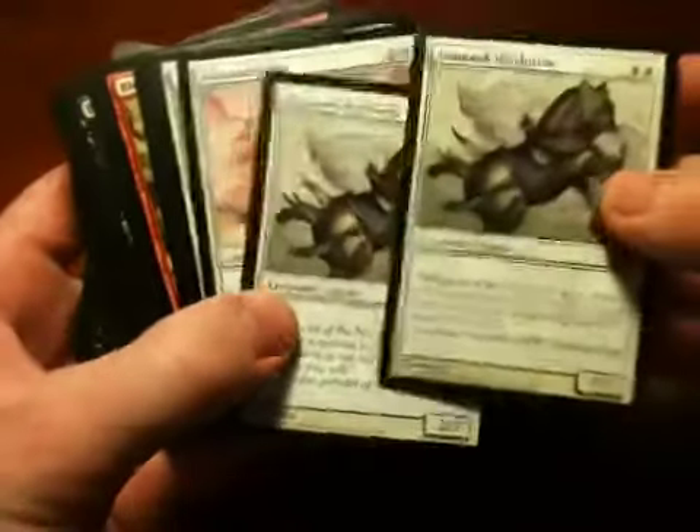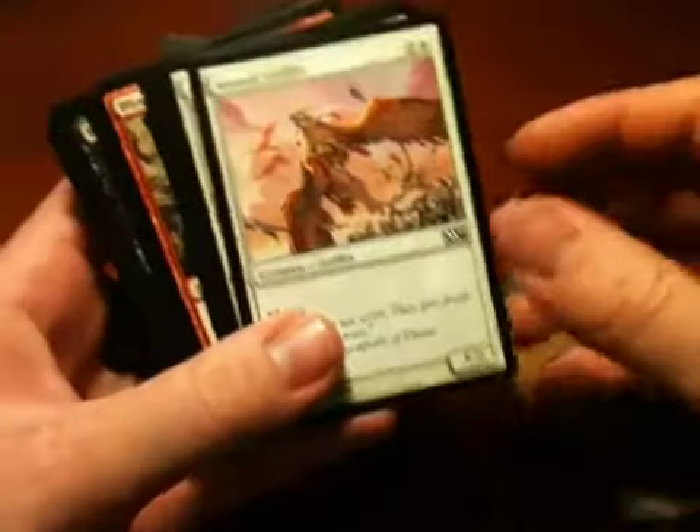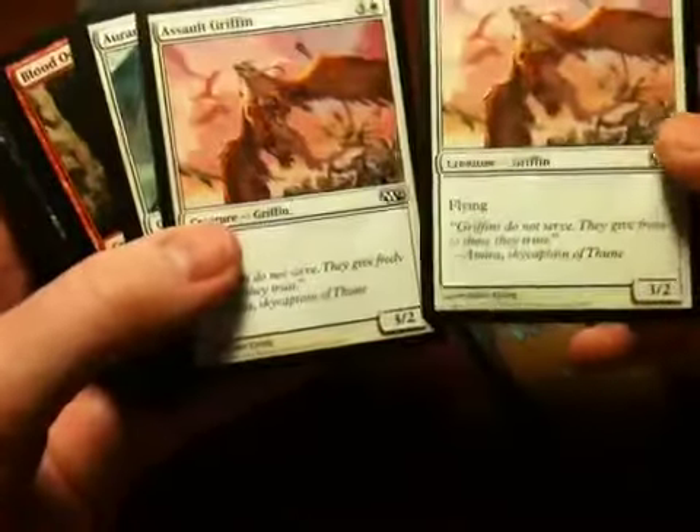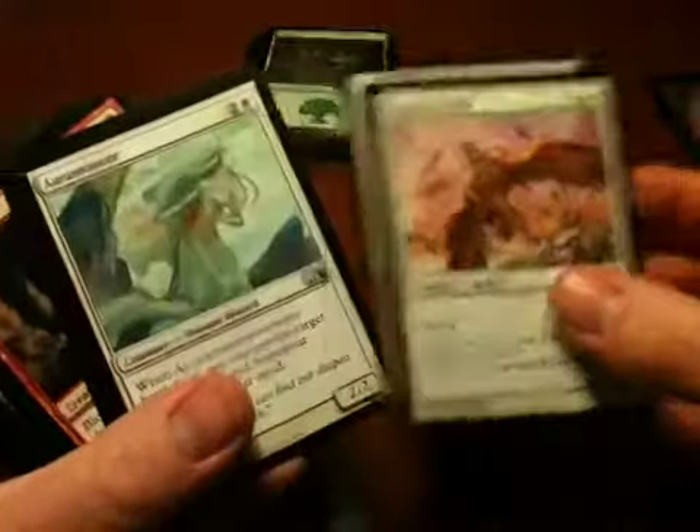Armored Warhorse — I got two of these, lucky me. This is Salt Griffin, just a regular flying creature, not very interesting but useful.